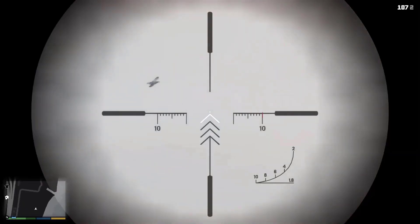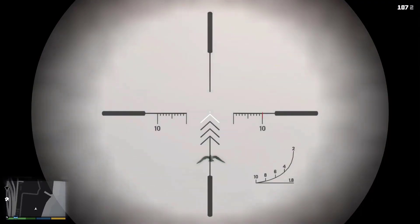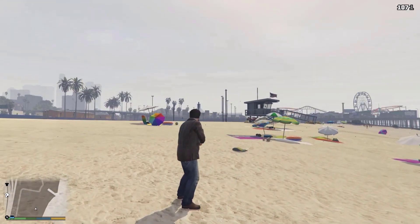From GTA San Andreas up to the latest games, shooting birds flying in the air causes them to disappear, with the exception of GTA 5 and GTA Online, where shooting a bird will actually kill it.